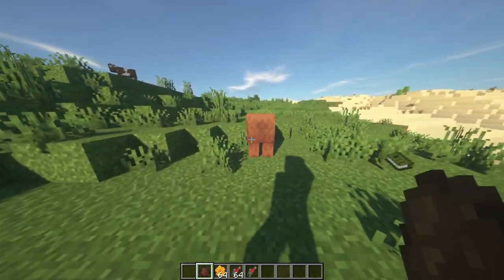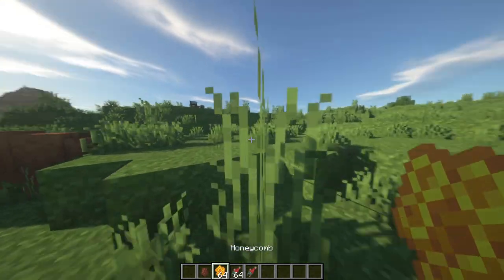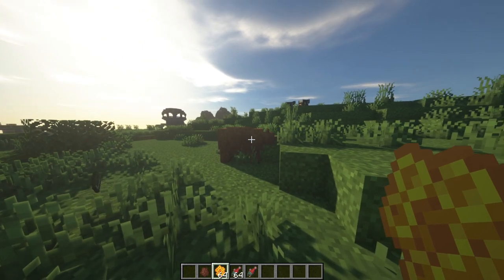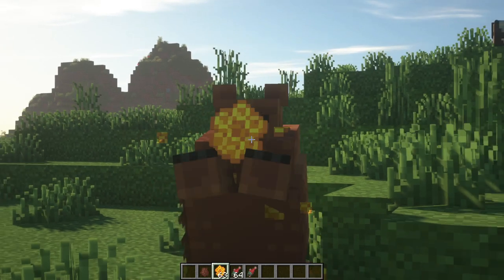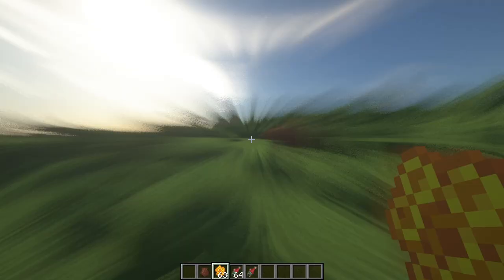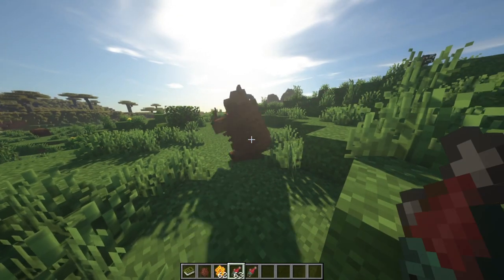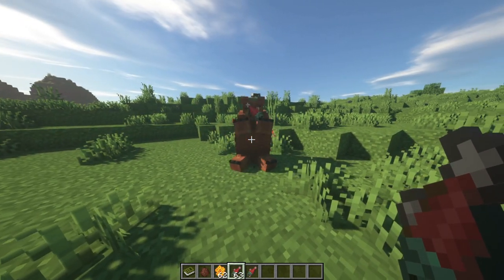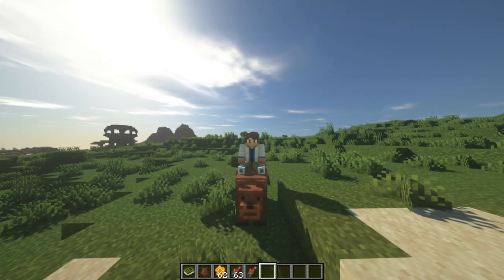Grizzly bears can normally be found with their baby cubs. If you give them honey — throw it with Q — it eats the honey and gets some nice mouth residue. You can also give them salmon. Keep giving salmon and you get the hearts, and then it's possible to ride them.